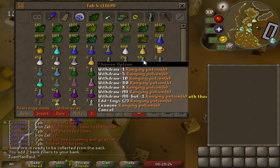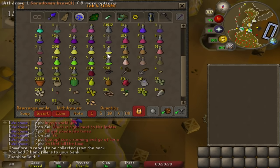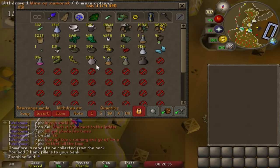My ranging potion supply is looking pretty bad — only 60 left. But luckily, from all this raiding I've done, I've collected over a thousand wines of Zamorak. With 300 TLBs I got around three wines on average in the long run.